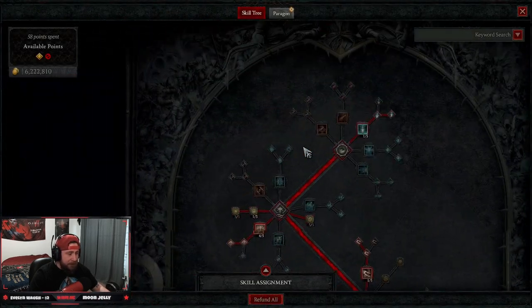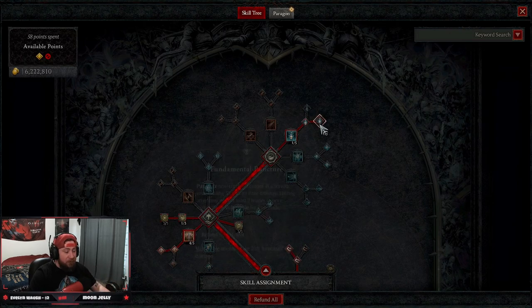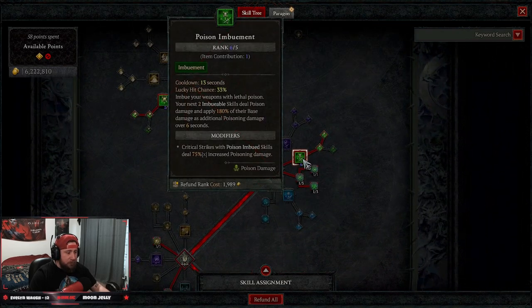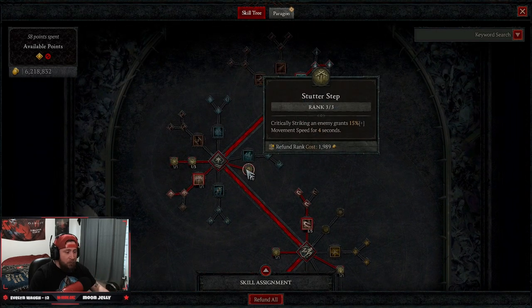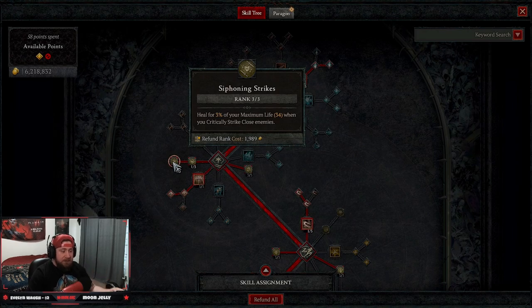We're going into Puncture into Fundamental Puncture because we're doing a complete melee build — this will allow us to make multiple enemies vulnerable. We put five points into Flurry into Improved Flurry, which makes enemies vulnerable and when they're hit they are vulnerable for three seconds. We're taking three points into Stutter Step so when we crit we get more move speed, one point in Sturdy for damage reduction, and three points into Siphoning Strikes for sustain to heal us back when we crit.